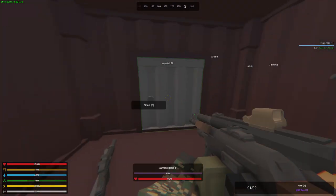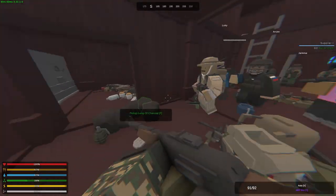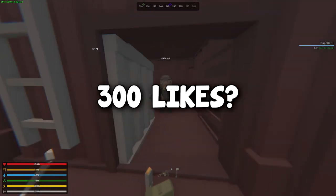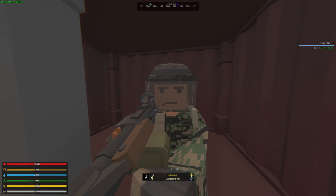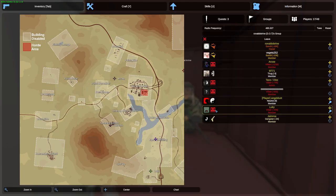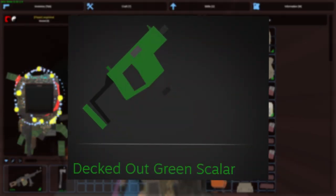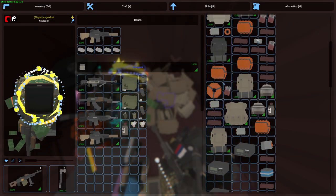Also last video we did a giveaway and this is the winner. If you are watching this, please join my Discord and DM me there. If you guys enjoyed this video, make sure to drop a like, let's try to reach 300 likes. Also subscribe if you haven't already, each one helps the channel grow. We're going to do another crafted mythical giveaway and this time it's a decked out green scaler. To enter, make sure that you've liked the video, subscribed and comment down something below. And let's get straight into the video.